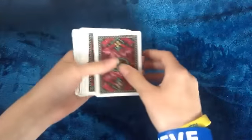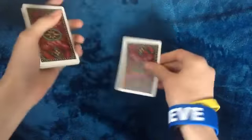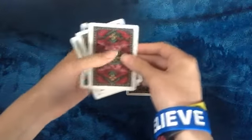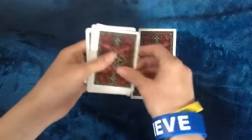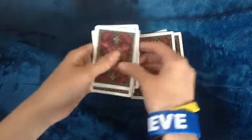Next, out-jog every other card: lift one up, spread one card, lift that one up, and keep doing this throughout the entire packet. Then take all the out-jogged ones out and place them on top. Now deal down — it's important to deal down first. Take the next one and put it on the bottom, deal, put to the bottom, deal, put to the bottom, and keep doing this until you're out of cards.